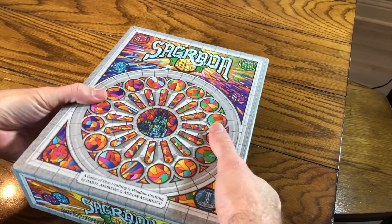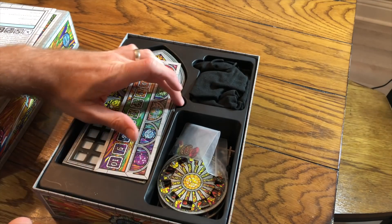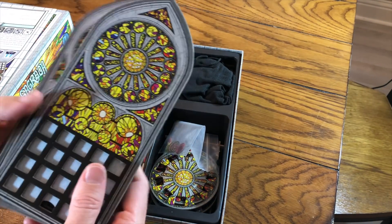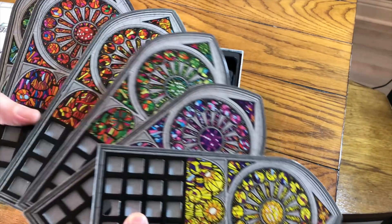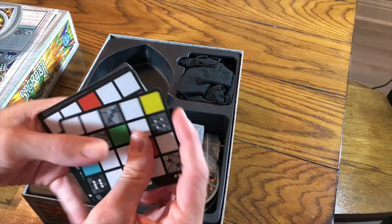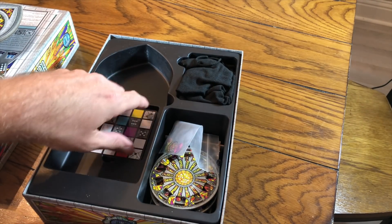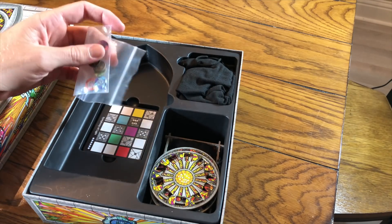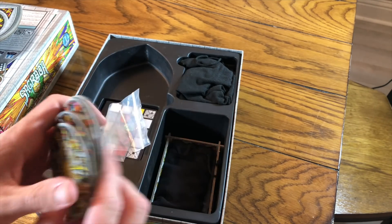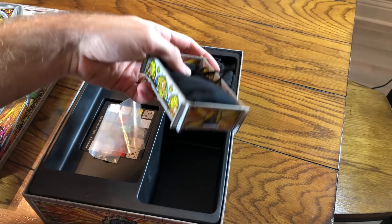What comes with the new expansion for Sagrada? First of all, everything fits inside this box. You get two more player boards, bringing you up to six. You get a couple more window panes — the more of these the better, just more options and variety. You also get everybody's player color boards and, of course, a neat little dice tray and some more dice.